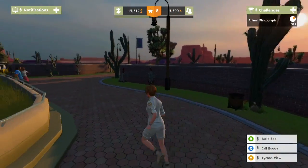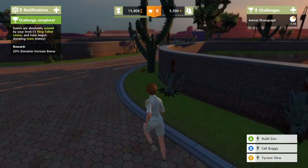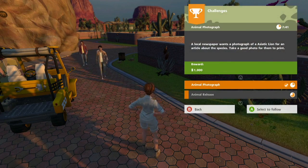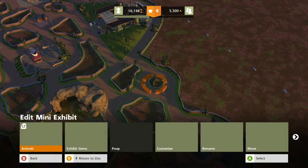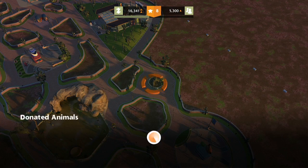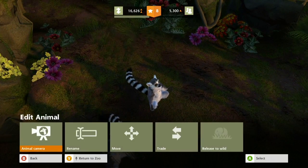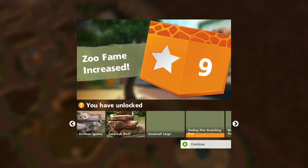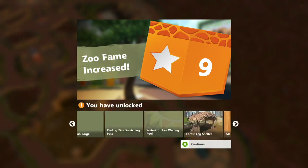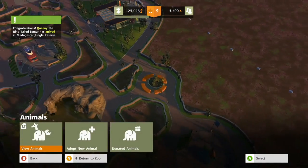I'm in the middle of the desert and people are specifically coming out here to see my zoo. Hey, I got a level 15 lemur? Well, we can release animals. Exhibit animals — select, release it to the wild. Goodbye lemur. You just open up the door and it runs out. Oh, we got meerkats now — all sorts of fun stuff.